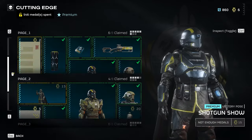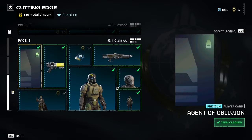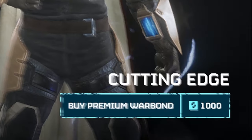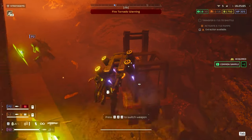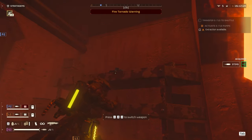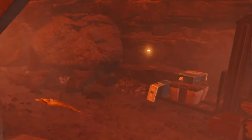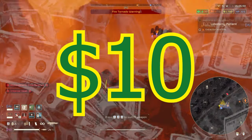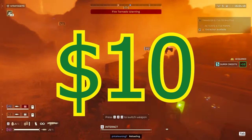I recently unlocked all of the stuff that matters in the new premium war bond, Cutting Edge. The war bond itself costs a thousand super creds, which you can get in game — it's usually hidden behind a vault. I only got 10 super creds this time, which is not a lot. Or you can spend $10 to get a thousand super creds and use it to buy the premium war bond.